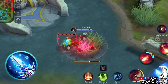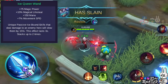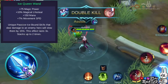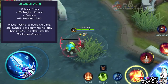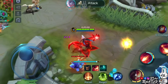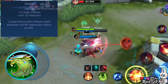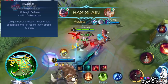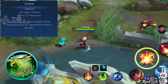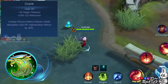You can consider buying Ice Queen Wand. This item gives additional magic power, magical lifesteal, mana, and movement speed. Its unique passive lets you slow down an enemy when your skill hits them; the slowing effect lasts for a few seconds and stacks up to 2 times. You might want to consider Oracle, which grants health points, magical defense, and cooldown reduction. Its unique passive increases shield absorption and HP regeneration effects, which can significantly boost the regeneration effects you receive from your first skill.